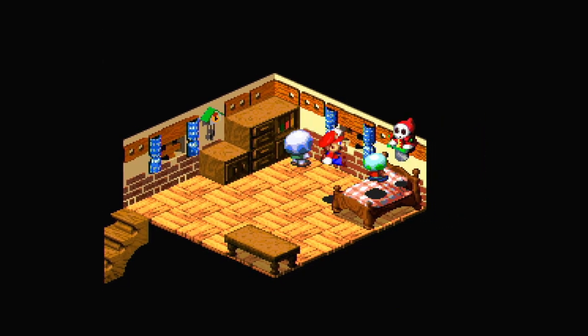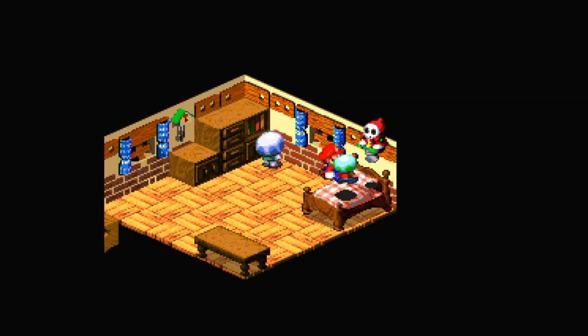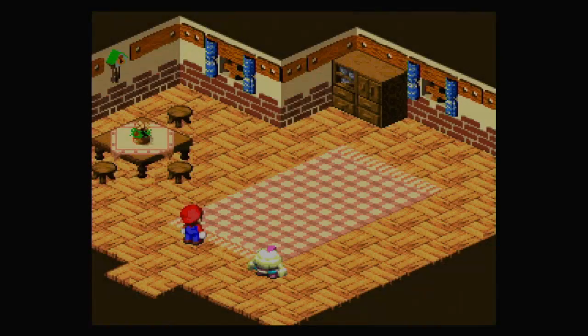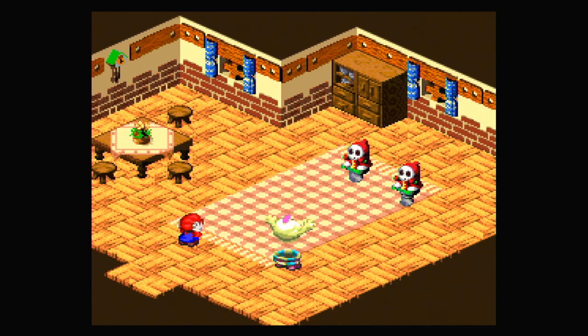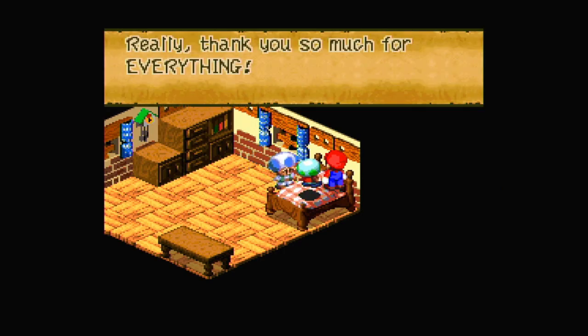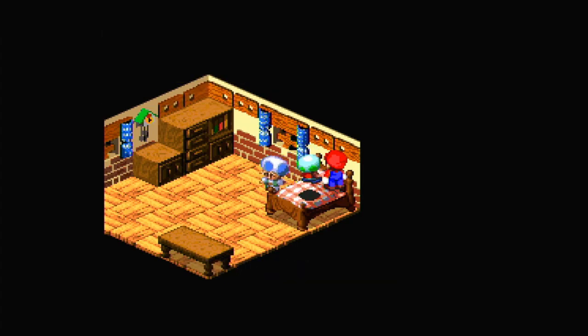I'm scared. Boing boing boing — now this guy can jump. They're just bouncing on the bed together. Let's do the same thing as before with Thunderbolt. Very nice. Thank you so much for everything — here's a little token of my appreciation. We get a flower tab from him.